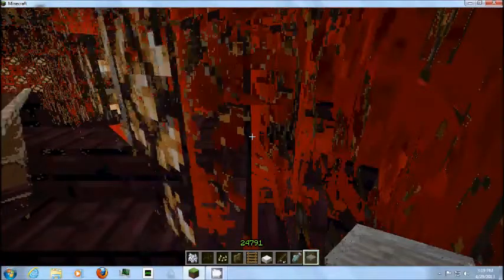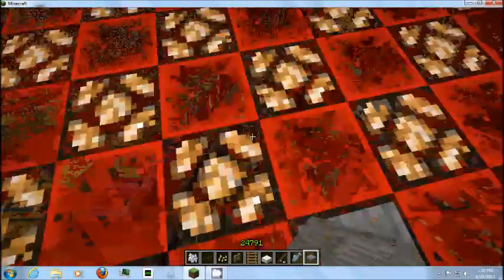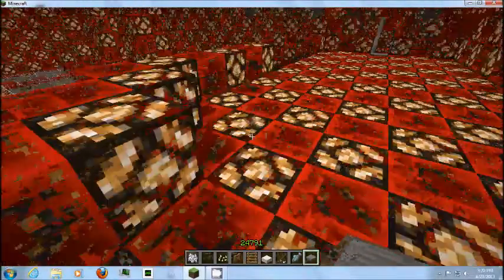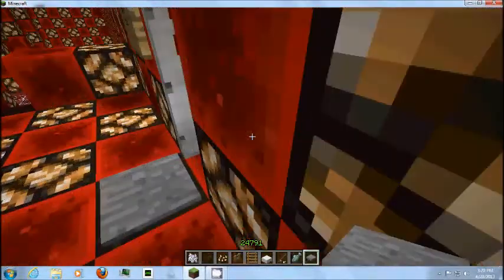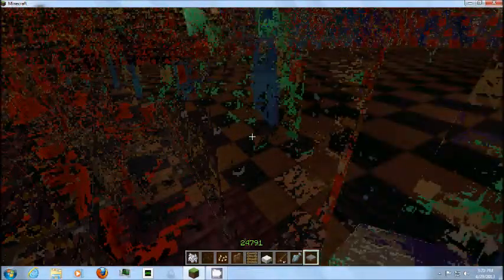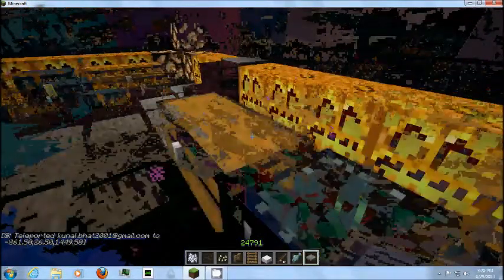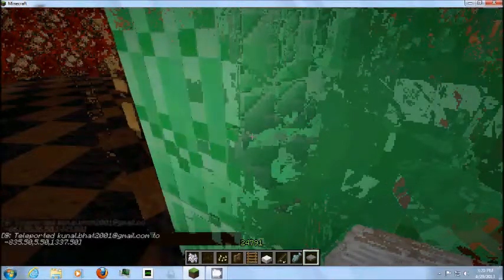Now we will show you the teleportation room. That's one of the biggest places on the planet — one of the biggest in Minecraft. It's got four teleportation areas. The first one goes to the cube. This is the cube. Now we are back to the teleportation room.